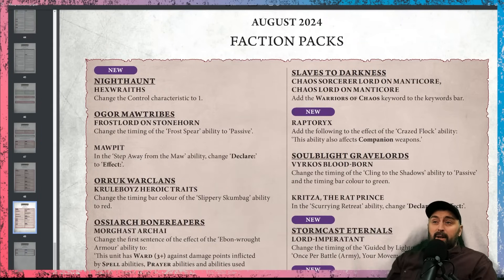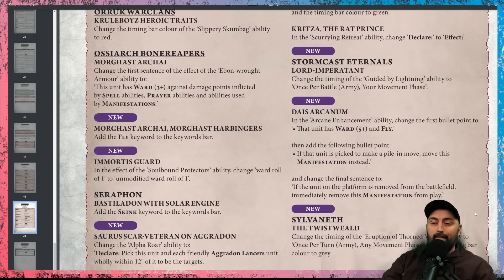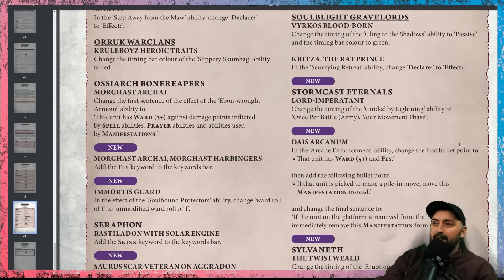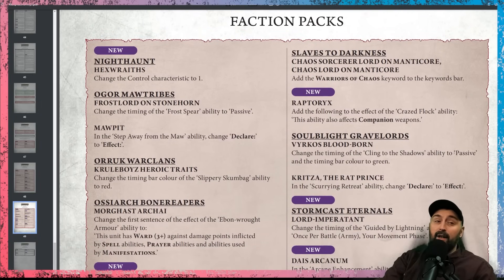Other updates: Nighthaunt Hexwraiths have been changed to Control Characteristic 1, but they still have Run and Charge with an unrendable save and are incredibly cheap — probably not the change needed. Dreadblade Harrows are likely the real problem. There's an update to Morghast getting the fly keyword, and Mortis Guard getting a change to unmodified ward roll of one. The Scarvet has had a little cleanup on its Agrodon Lancers. Stormcast's Dais Arcanum and Lord-Imperitant have also had rule changes.